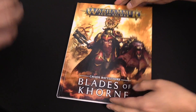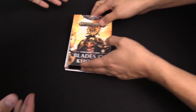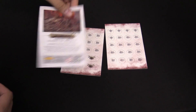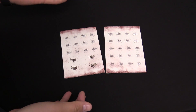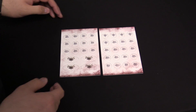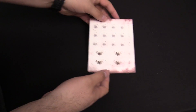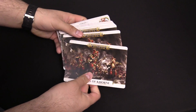Now let's grab the war scroll cards. We'll flip through these quickly. First you get your tokens — command points and little markers — which are really handy to keep on the tabletop. They're smaller than the previous versions, probably to make them easier to move around, but functionally they're exactly the same. Then we've got all the war scrolls — it's a full stack.